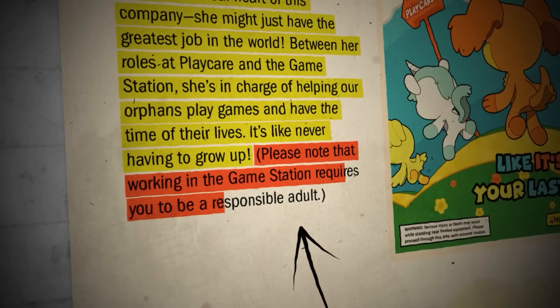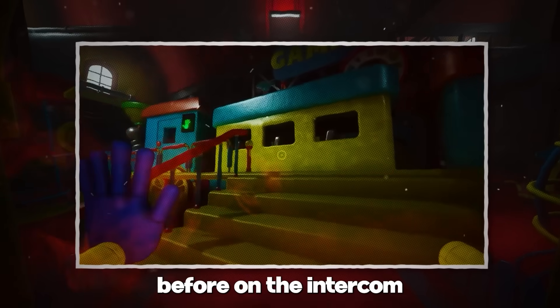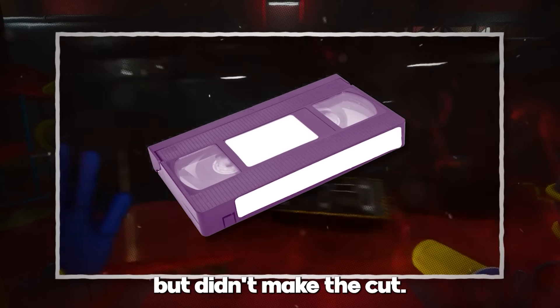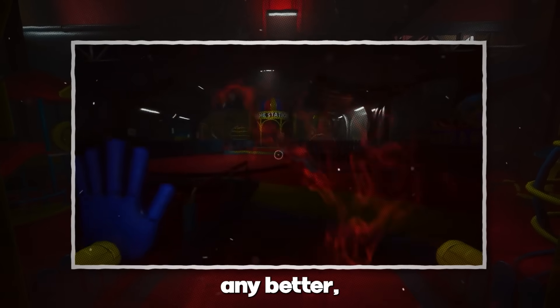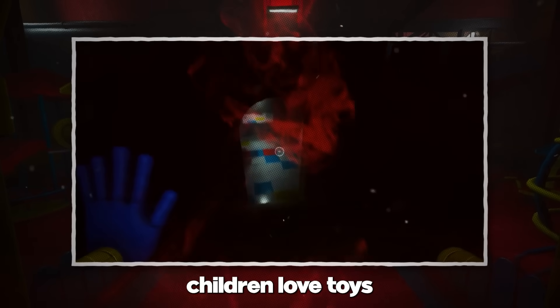Please note that working in the Game Station requires you to be a responsible adult. We've actually heard Stella's voice before on the intercom during our time in Chapter 2. There's also an unused VHS tape that was supposed to be in Chapter 1 but didn't make the cut. In it, she says, 'Playing with toys when I was young was so magical. I could go straight from my bedroom floor to anywhere in the world. It was such a great feeling.' We can hear the enthusiasm in Stella's voice, and if we didn't know any better, she sounds like a nice person who understands why children love toys to begin with — but things take a dark turn as the video goes on.